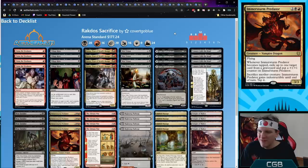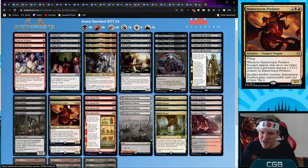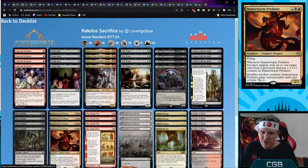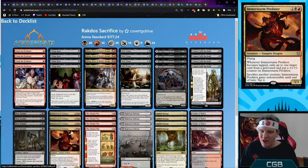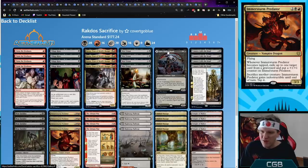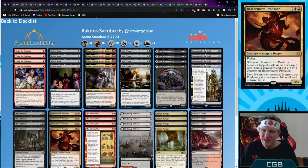Rakdos Sacrifice — lots of fours because I really like the synergy and want them as often as possible. Claim the Firstborn steals the opponent's things, Korvold in War sacrifices them. Village Rites and Woe Strider are standbys. The new addition: Immersturm Predator — two mana, black red, 3/3 flying, whenever it becomes tapped exile a card from the graveyard and put a counter on it; when you sacrifice another creature it gains indestructible until end of turn. A resilient sac outlet, exactly what we wanted. Egon, God of Death fills the graveyard or just beats as a 6/6. Kroxa is the backup plan against non-creature decks.